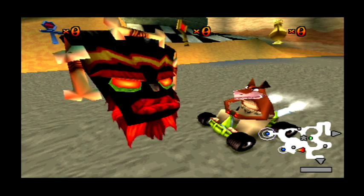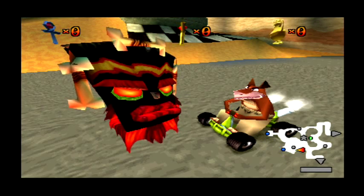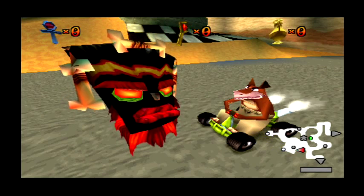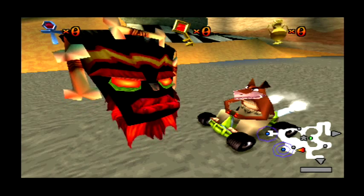To access a racetrack, drive onto a warp pad that has an active warp vortex and it will take you to the track's start line. Finish a track in first place to win a trophy. As you collect more trophies, other tracks will turn on and open to you. Good luck and drive fast.